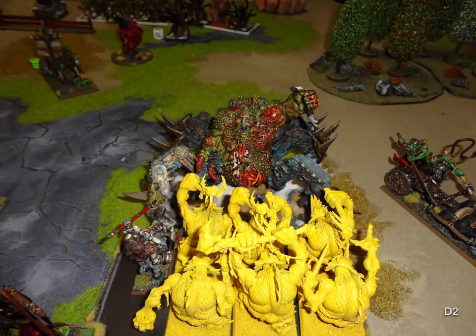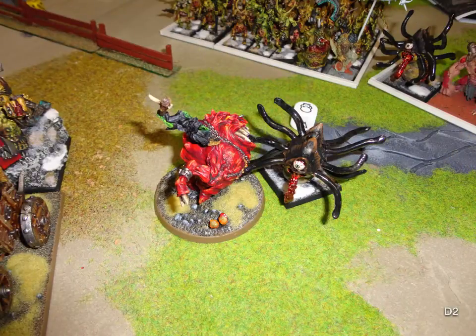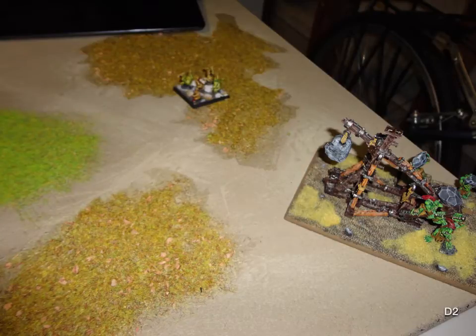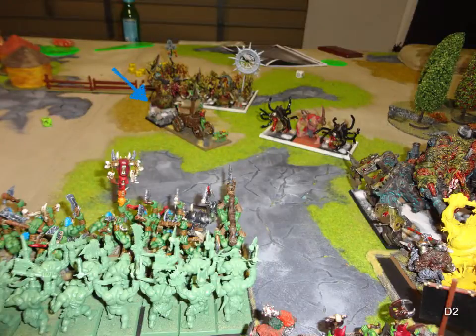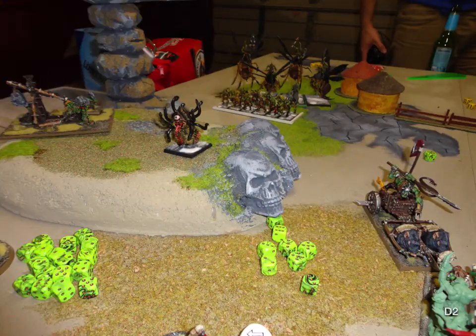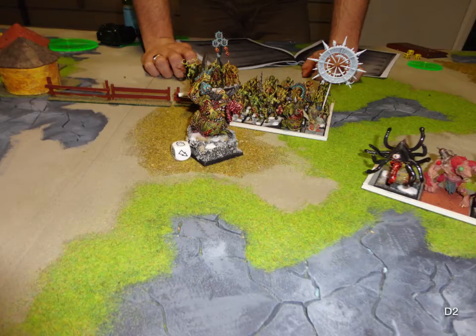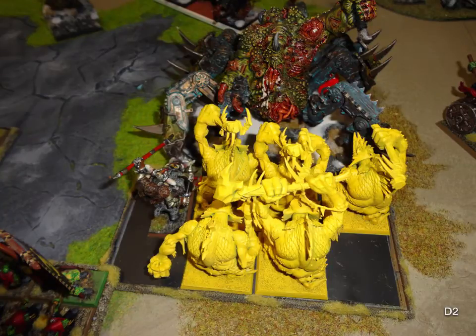The Soul Grinder hit my Trolls, so by turn 2 he's already into me. The right-hand single Beast goes and sits on my Mangler Squig but dies. He tries to charge my Rock Lobber with his Nurgling base — I think he fails that. The Great Unclean One jumps the fence and charges my Pump Wagon. In magic he got Miasma of Pestilence off on his Great Unclean One, who promptly killed my Pump Wagon in combat. In the Troll combat, the Soul Grinder uses its special attack to focus all attacks on one Troll and kills it. We lose the combat but hold due to Steadfast.